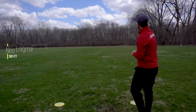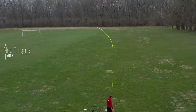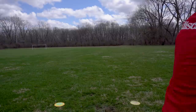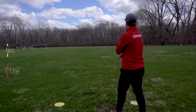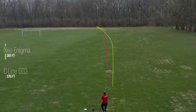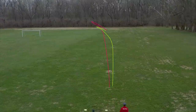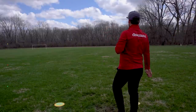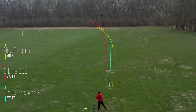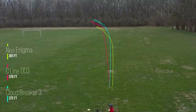Throwing these discs on forehands. The Enigma is going to be much more sensitive to the amount of power you put on it, just because of how flippy it can be. You can see here the C-Line — I'm throwing it on anhyzer and it's still able to fight out of that power and come back down right. The Cloudbreaker 3 is pretty similar at this low power forehand — I can turn it over and it can reliably come back down right for me.